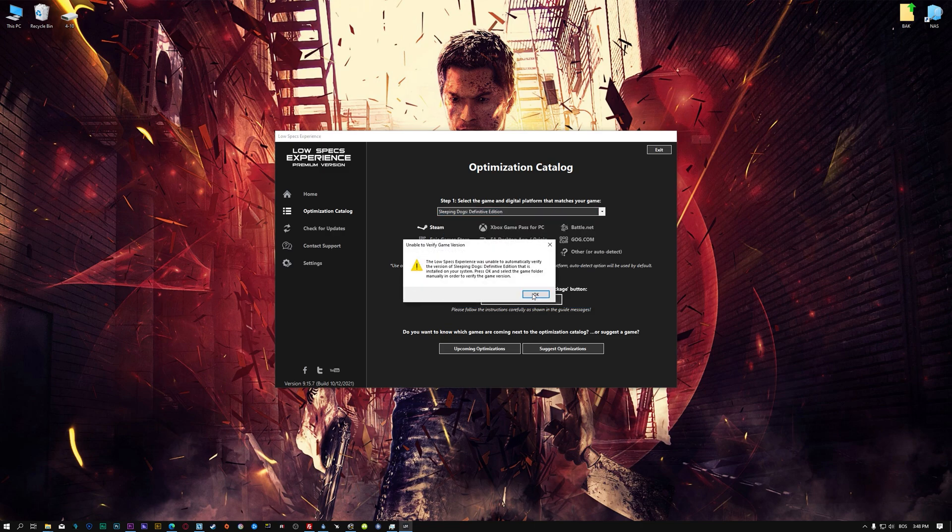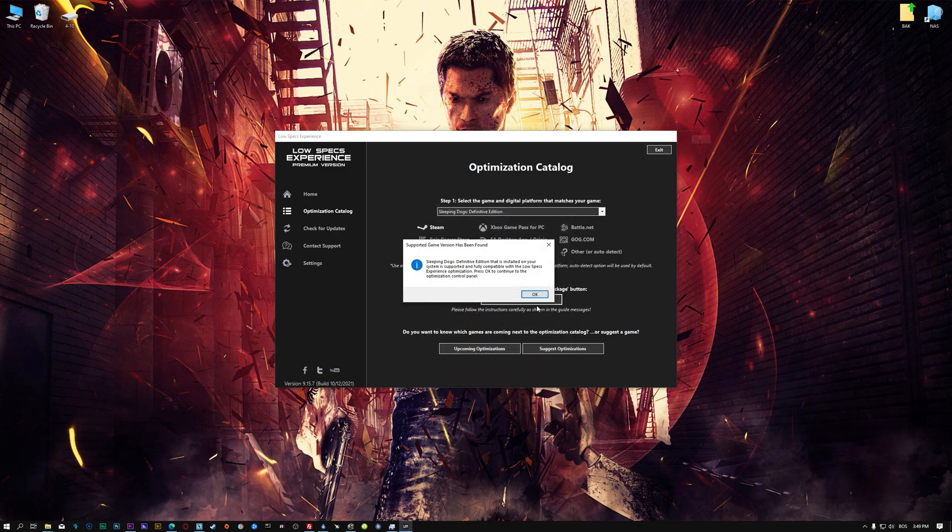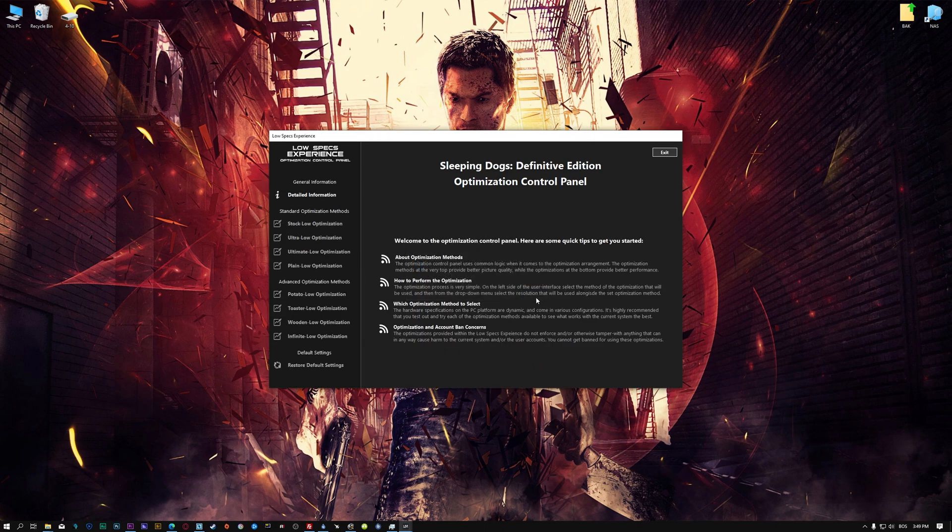Once that is done, press load the optimization package. If the Low Specs Experience does not automatically verify the installation location, simply select the location where your game is installed. Press OK and the optimization control panel will load.